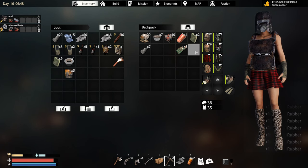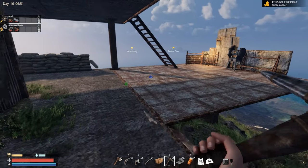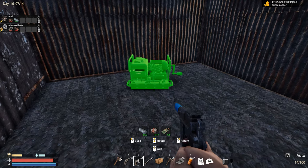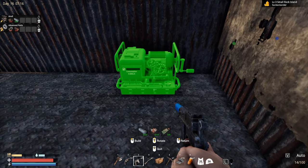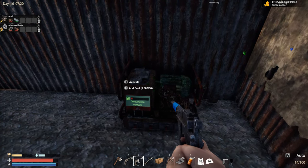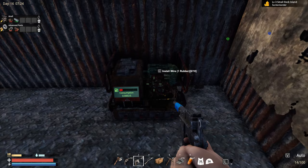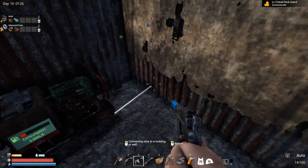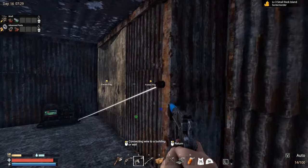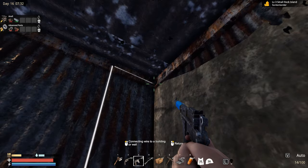Let's build our generator. This room is gonna be okay — we're gonna place the small generator right over here. We need to fill it up with gasoline. Let's install the wire. I'm not sure if it works the same way as it did in the past, but in the past you could do it like so and it still works the same way.